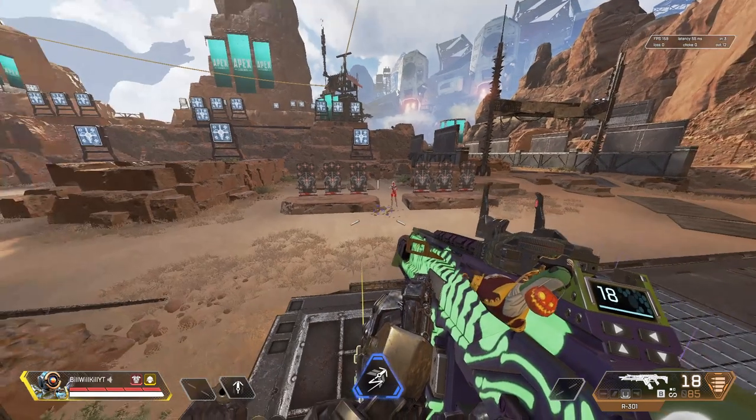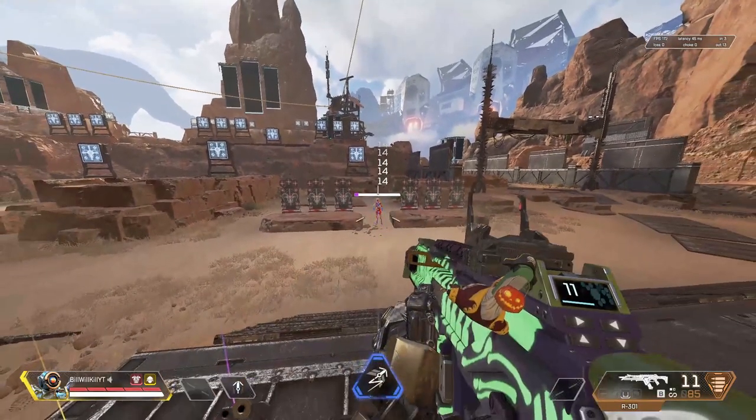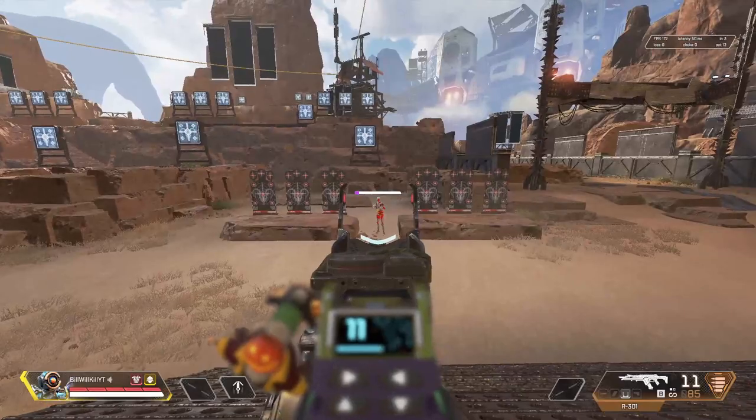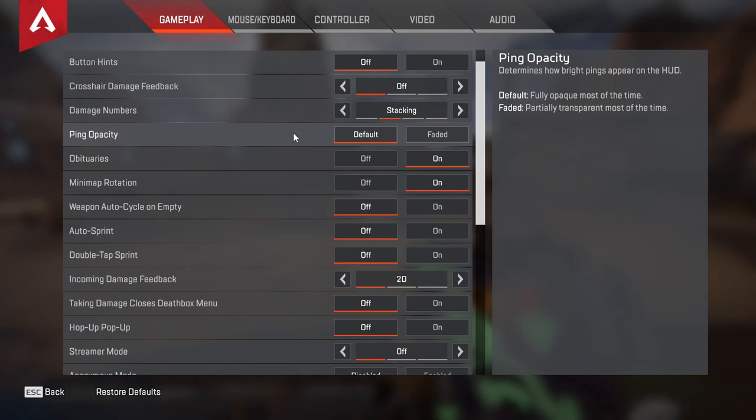Damage numbers — I run on stacking, but this is really personal preference. Floating does clutter your screen more, but some people like to see those individual damage numbers floating. That's kind of a personal preference one. Ping opacity I run on default — you'd want to leave this one alone.